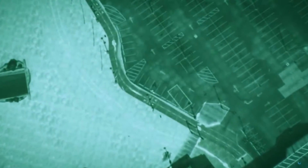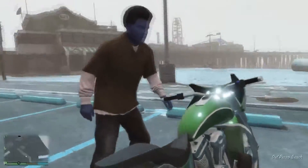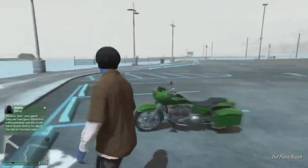Obviously the snow mode is gone because there's no snow in story mode. This glitch affects online and story mode as well — as you can see, Franklin is blue and he looks like an Oompa Loompa.